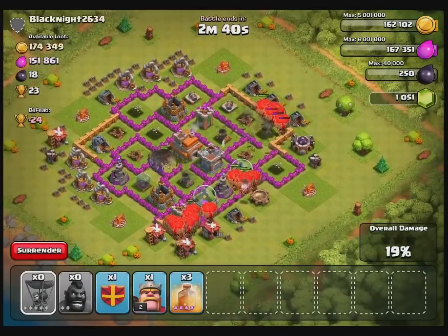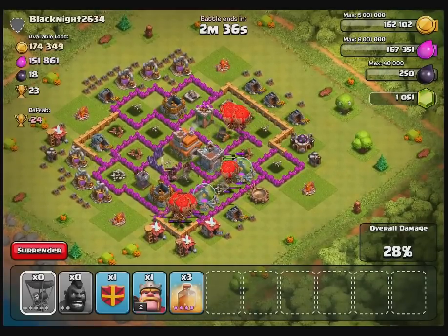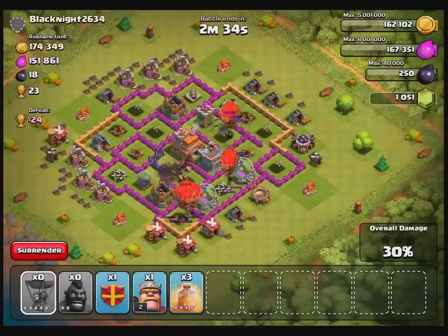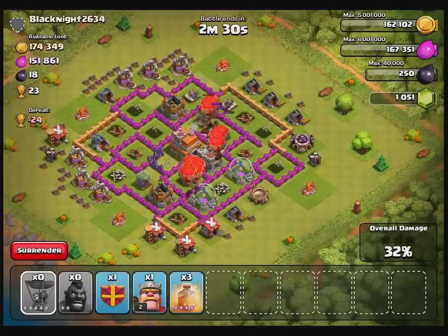It's kind of an expensive attack using all those Hog Riders, but not as expensive as Hogs and Dragons. I can build balloons faster and they are definitely cheaper than Dragons.